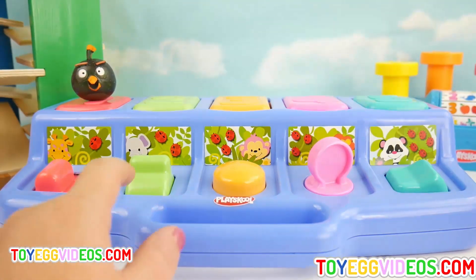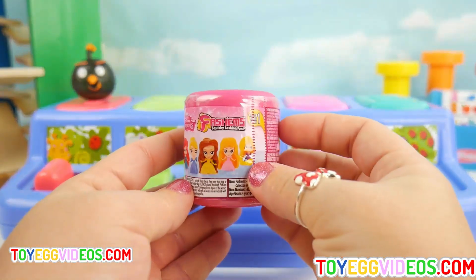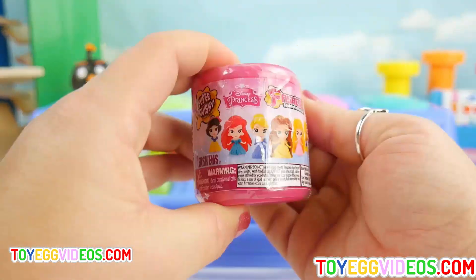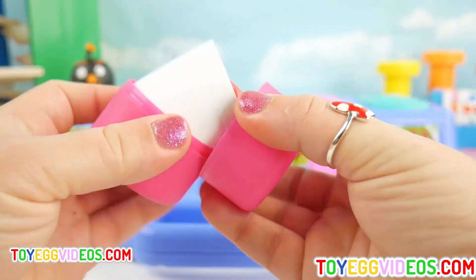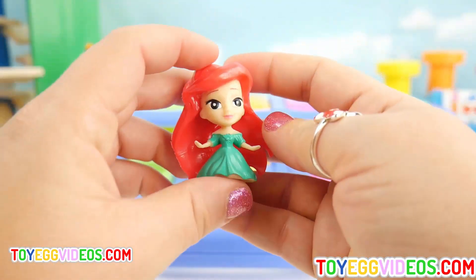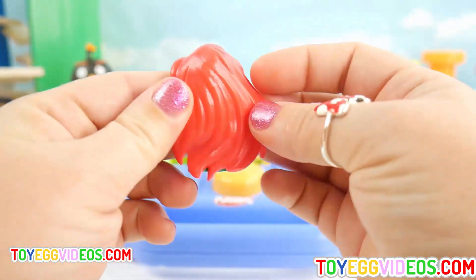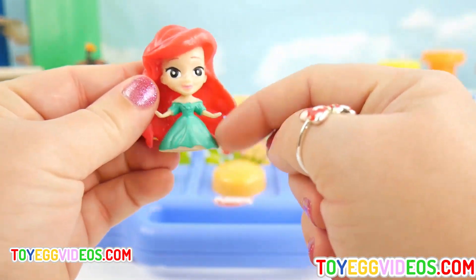Now let's try the green. Look at that. A Disney Princess mash-em. It's Princess Ariel. So pretty with her red hair and this pretty green dress.